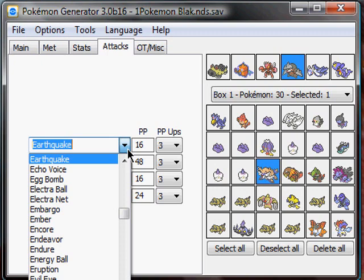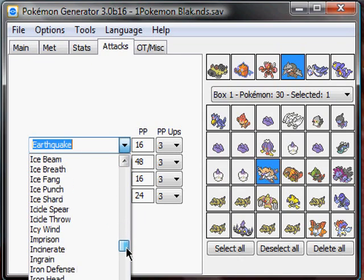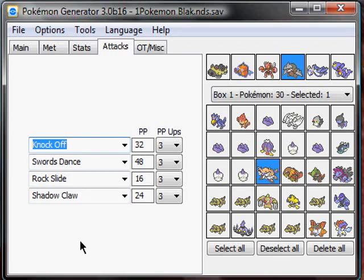Just edit the moves however you want. You can put in hack moves if you like — it really doesn't matter, as long as you don't use them against me or anyone else. There's a big list of moves. Let's put Knock Off on this one.